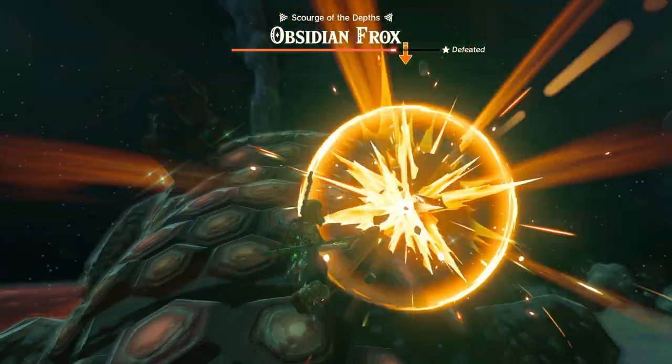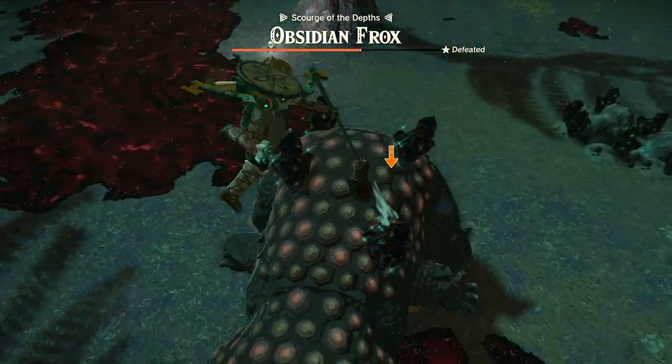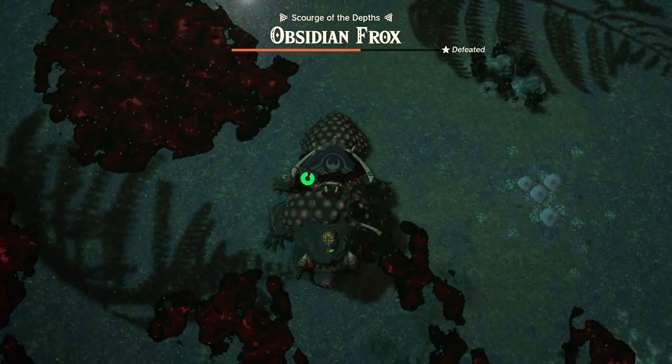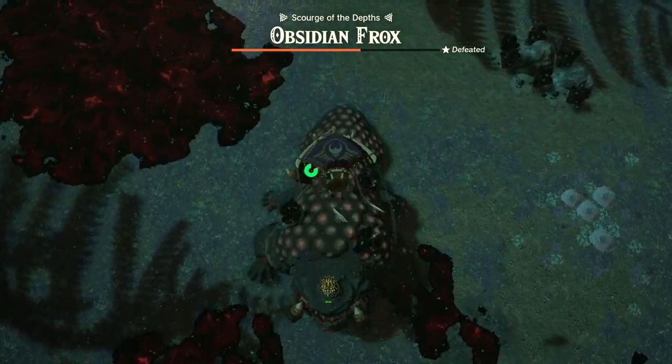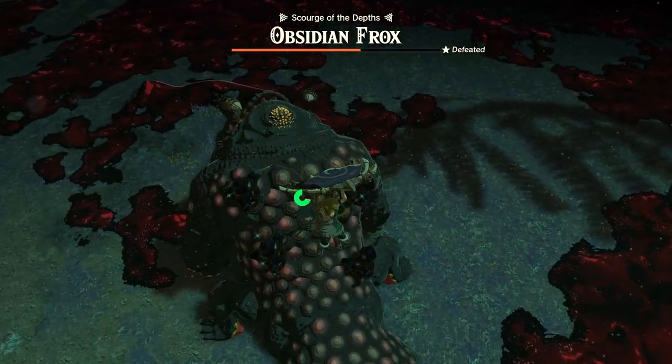As you can see you get catapulted up in the air whenever he's done choking on the bomb. I throw another bomb down his throat, he explodes again, we try to land on his back and we just keep going with breaking the stones. This is in my opinion the easiest way to kill him without using overpowered Zonai devices.